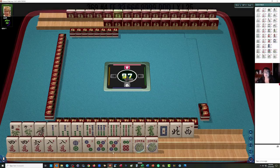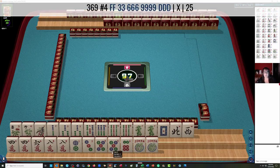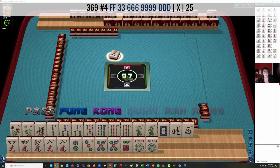Right away I see that we could play 3-6-9 Dragon. We have so many multiples in there — we might even be able to make that a pure hand.